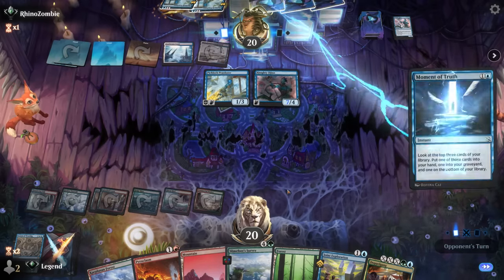Opponent goes up to 27 life — Zoralin and Essence Channeler when attacking would pump the team a whole bunch. Bouncing the Channeler rather than the Case so we don't take damage — though we probably should have done that first and gave the opponent some life for free. Time for Season of Weaving copied by the Cursed Recording: bouncing stuff back, making a copy of the Cursed Recording which we get to keep in play, while the original Recording goes back to hand.